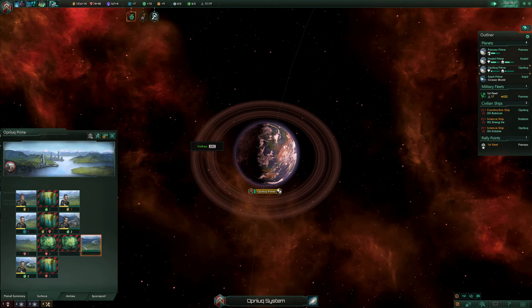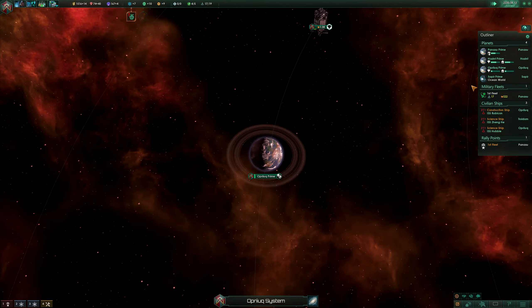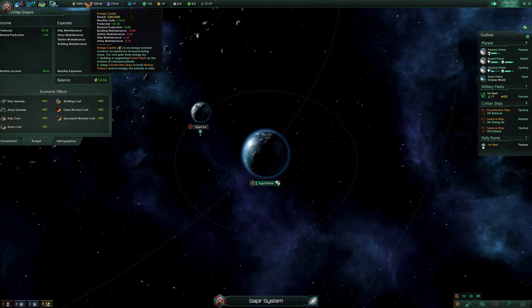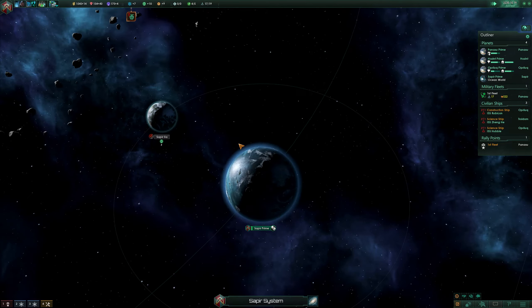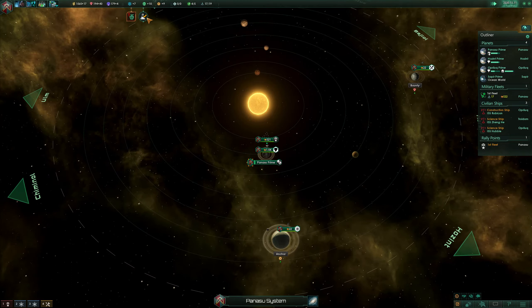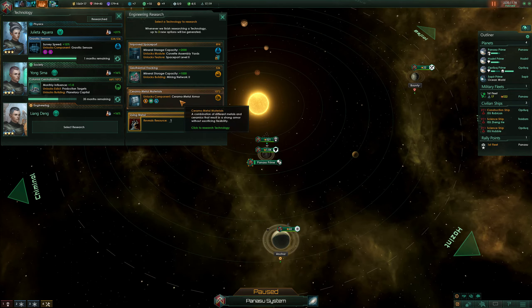I'll just build it there then. We need more stuff — more minerals, lots more minerals. Ship maintenance is not good. Energy credits — I'd really like to trade them out right now. Research complete — we just got the armor. I can get even better armor, or we can start improving it. 46 months, 56 months, 28 months only.